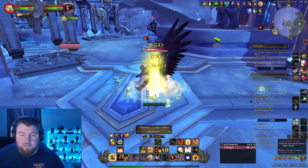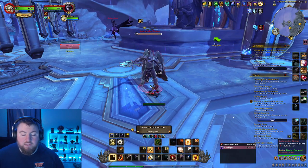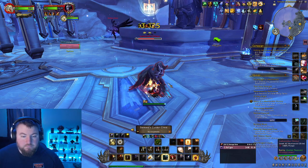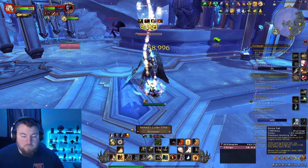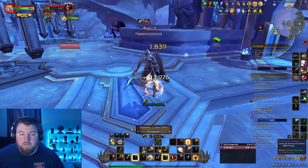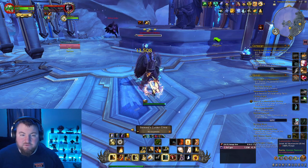It looks like the best way to get the Lirion Pouncer is separating the two of them and killing the Lirion Rider. That way it's a 100% drop chance from his loot pool. It's not a 100% chance for the pouncer, but at least it's for his loot pool.